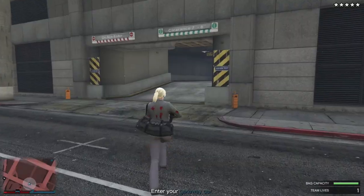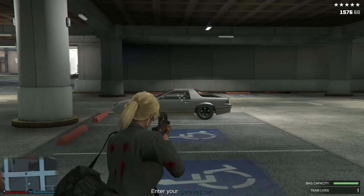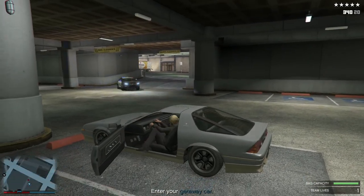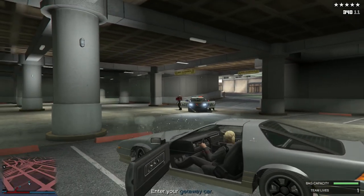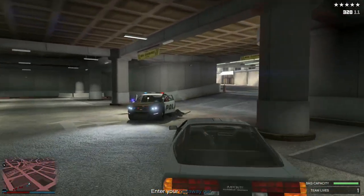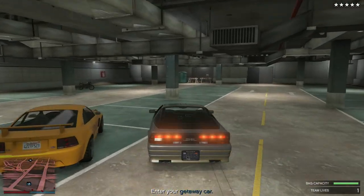Make your way across the street and into the garage. Once you make it to the garage, grab a car that you like. From this point you could go back and grab your personal vehicle or drive directly to the endpoint. Grabbing your car might be difficult now but could make things easier later — the choice is up to you. Either way, drive through the yellow marker.